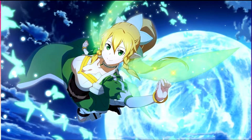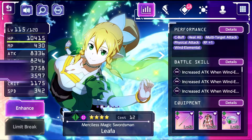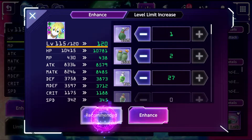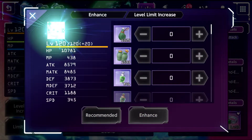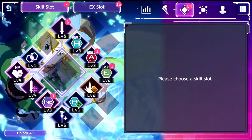Alright guys, we are back with some more Sword Art Online Unleashed Blading and this time we're going to be using EX Leafa, one of the most promising EX characters in my opinion. I think she's going to be top tier after we EX her and unlock all her new abilities.